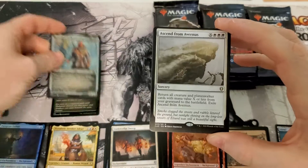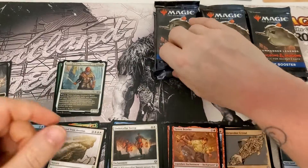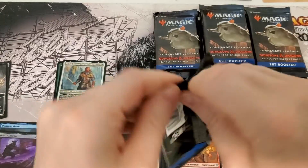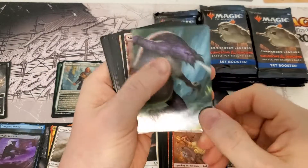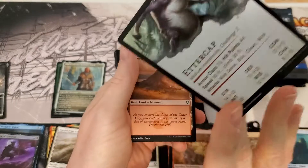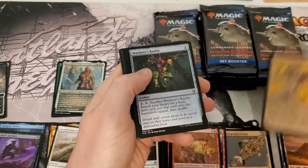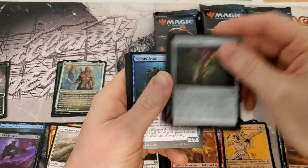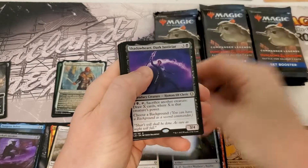An etched worth nothing, a rare worth nothing, a foil worth nothing, and a token worth nothing — awesome, beautiful start. If you don't have anything to support the channel, don't forget there's links in the description to the eBay store, and you can buy all these cards — the ones that are worth money — to help support more box openings. There's also a link to the Patreon.